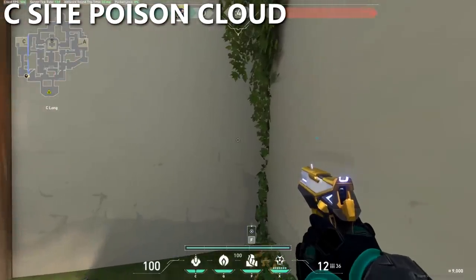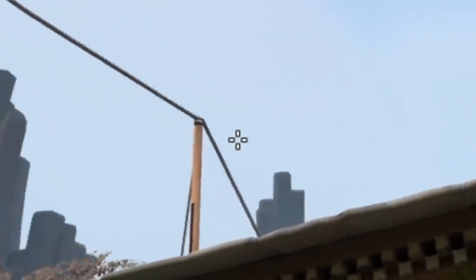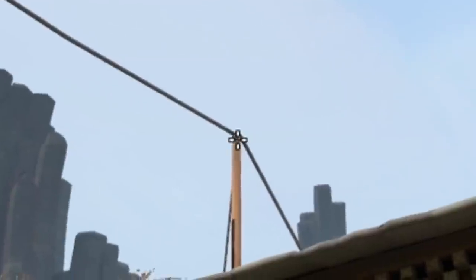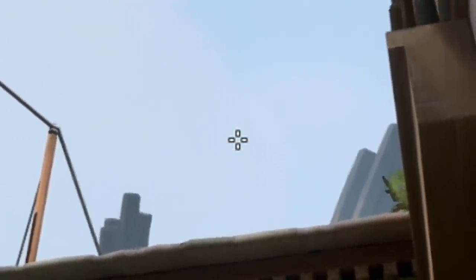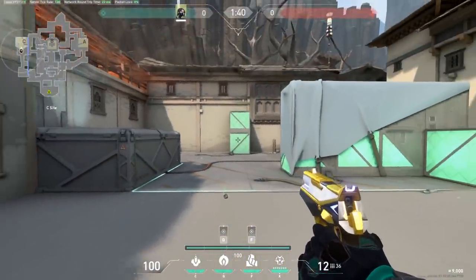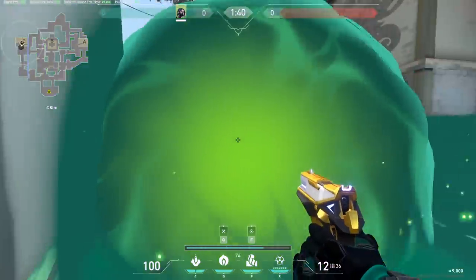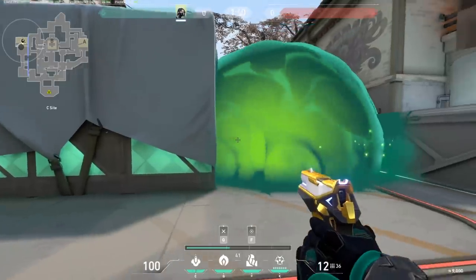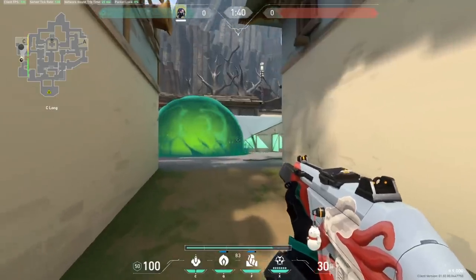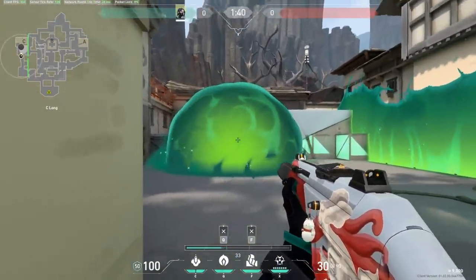From the same corner, throw your poison cloud by aiming where the light shingle of the roof meets the dark shingle, then move your crosshair up until it's in line with the top of this wooden pole. This will land at the spot defenders often like to peek from or hold the op angle — behind the platform and behind site. The idea is to allow your team to safely walk up without getting seen from anyone playing back site.